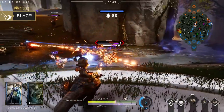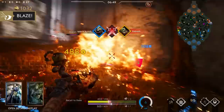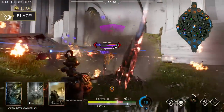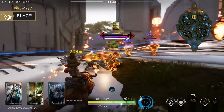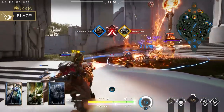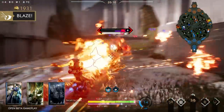And finally, your ultimate is Blaze, and it kicks your turrets into overdrive. While active, your turrets turn into machine guns, dealing more damage, slowing enemies, and piercing through any enemies caught in their sights. When you're looking to cause mass chaos, throw down four turrets and kick it up a notch with Blaze.